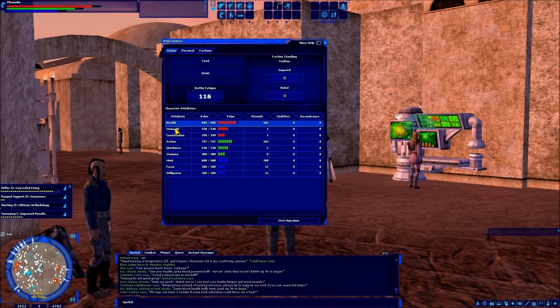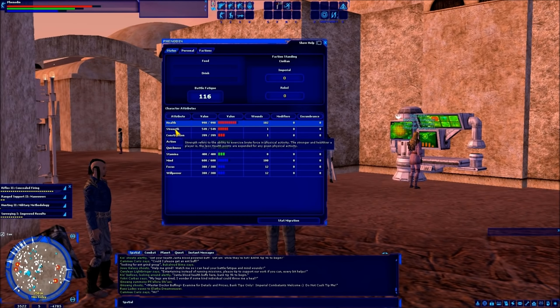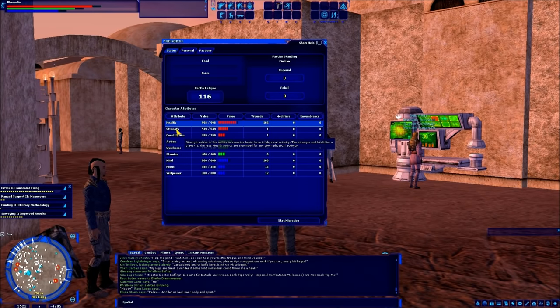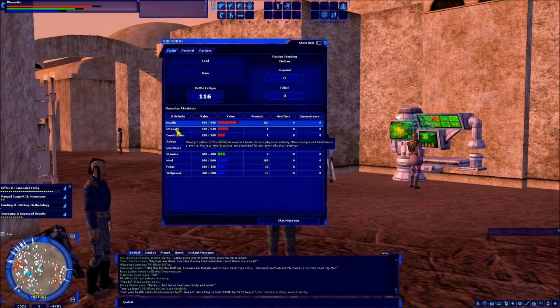Some of you may have figured out that if you hover over any of these words, it tells you exactly what they are. Basically, each primary stat has two secondary stats associated with it. In this case, health has strength and constitution. Strength refers to the ability to exercise brute force and physical activity — the stronger and healthier a player is, the less health points are expended for any given physical activity.